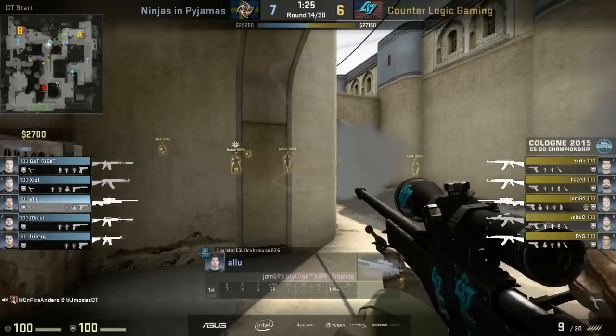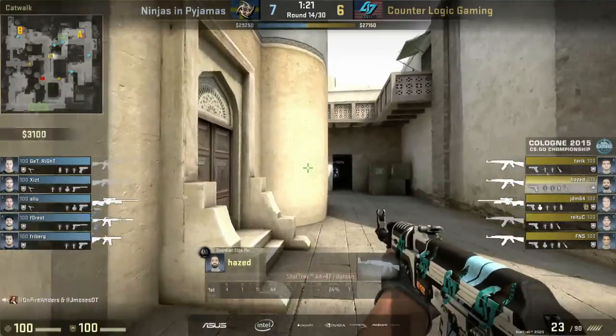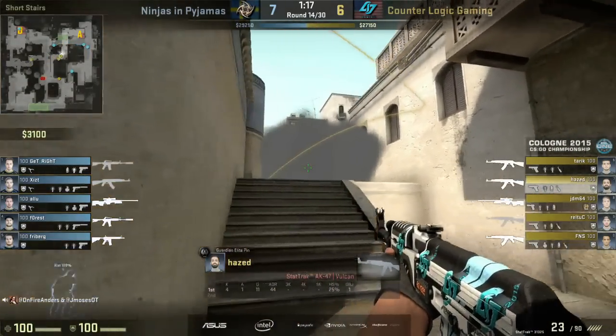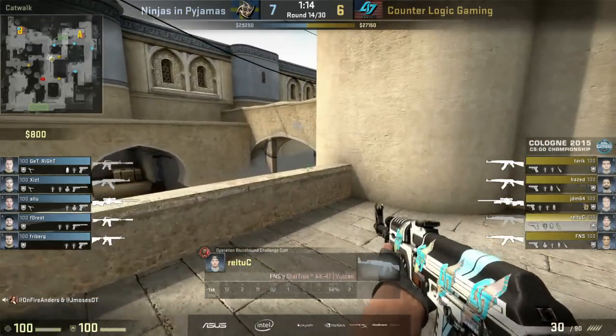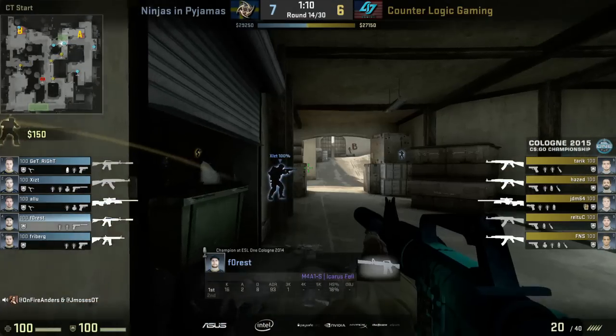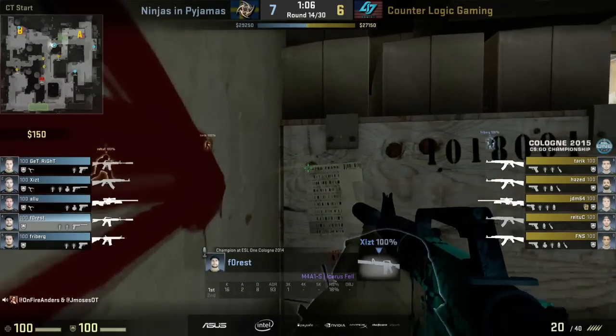These are the kind of rounds that, realistically, if we want to see NIP in the finals here, these are the rounds they used to be so well known for and that they need to pull out - not just against CLG but against every team. And then you look at that from CLG's point of view - if this is a team that wants to take that next step to be a constant threat in these tournaments, those are rounds you absolutely cannot lose.